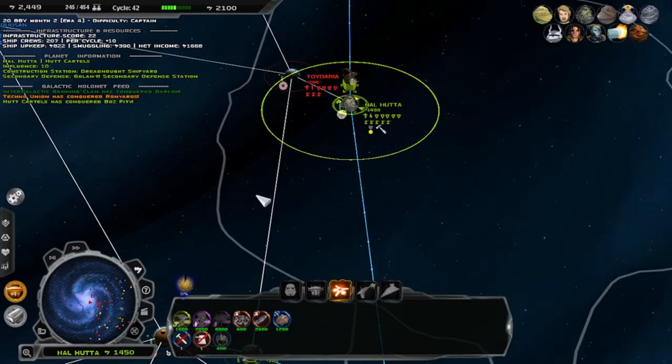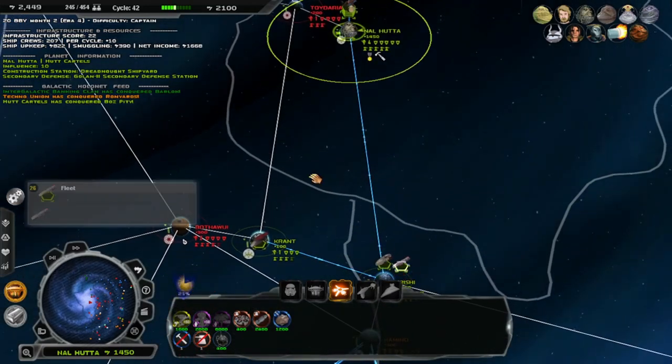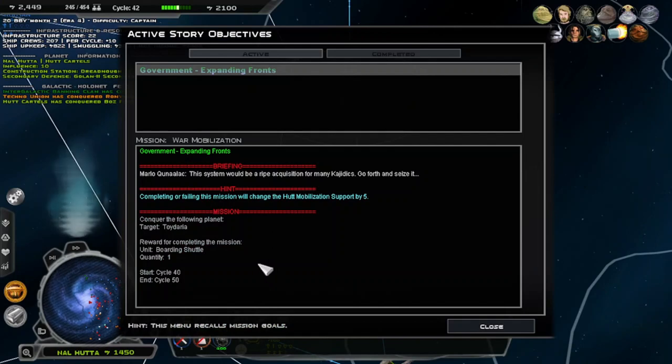Let's gain sight of it again. Because this fleet right here is our main problem. We can take this fleet. I think we actually have a mission on Toyderia — it might actually be Toyderia, I don't know. We actually get this.